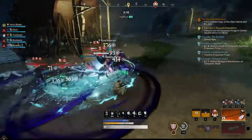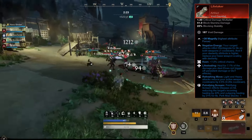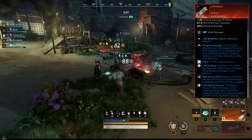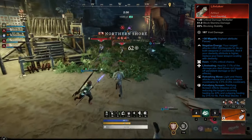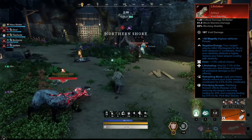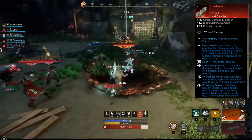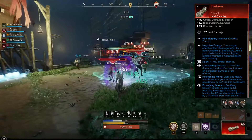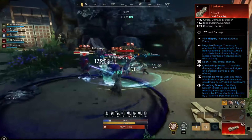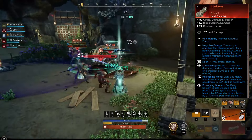For our second weapon, we will be using the Void Gauntlet Artifact, Life Taker. Life Taker's unique perk, Negative Energy, causes our ranged attacks to inflict Disintegrate for 8 seconds and applies to both weapons. Disintegrate inflicts 5% damage per second and 10% rend, and can be stacked up to 3 times. This means this effect will apply when we are attacking with our Life Staff, allowing us to do damage over time and up to 30% rend.